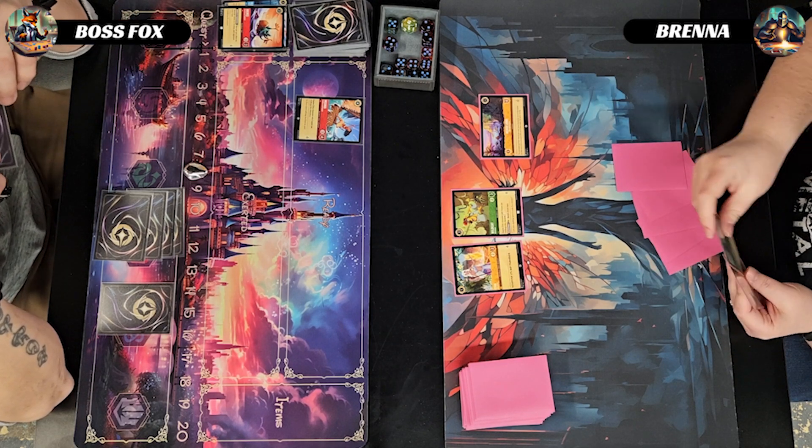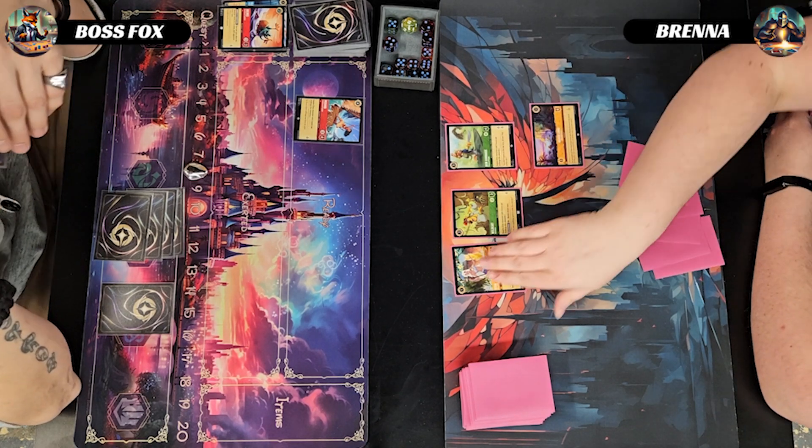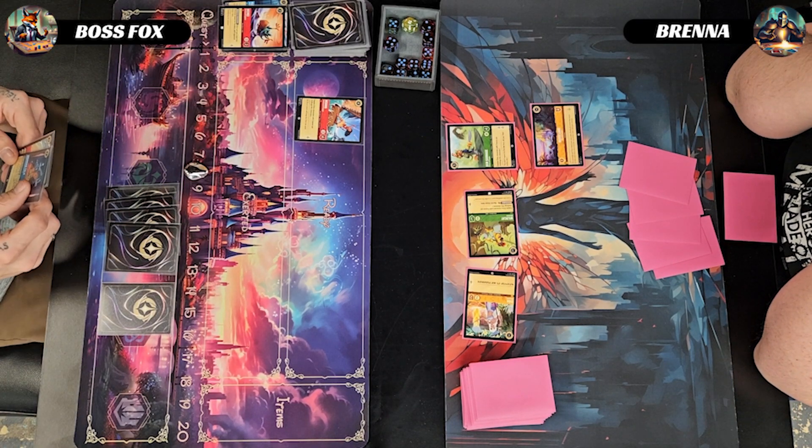Opponent inks a Kit Cloud Kicker and plays out a Dawn Carnage — she did gain one lore for the Neverland. She also quests with Akita and the Wildcat for two, taking her to six lore.